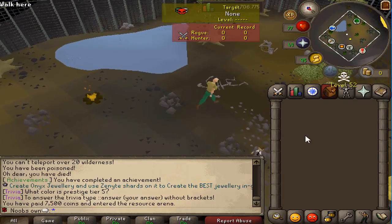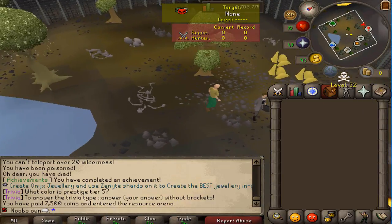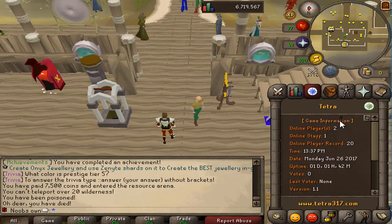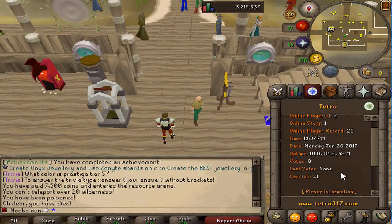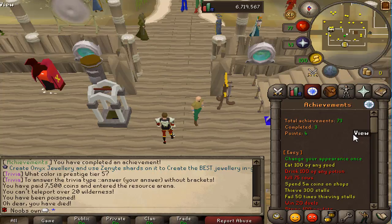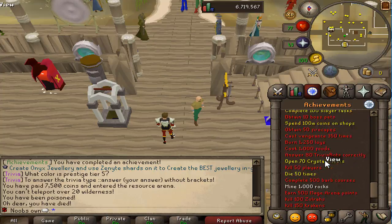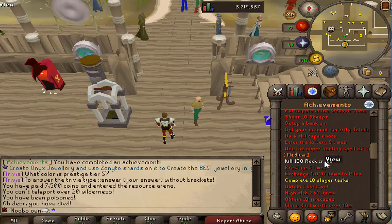In your player information and game information tab you can check out the achievements system. Clicking the symbol opens up easy, medium, and hard diaries — you can complete these for rewards.